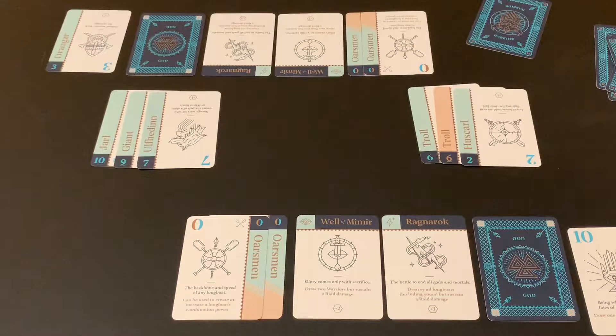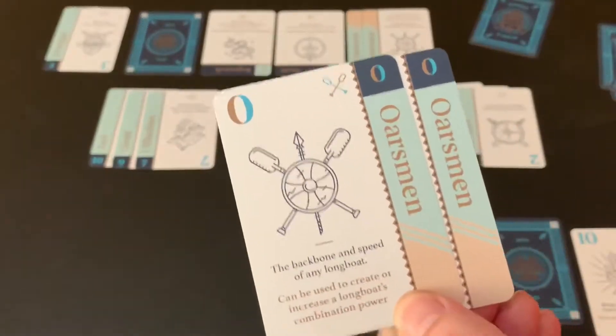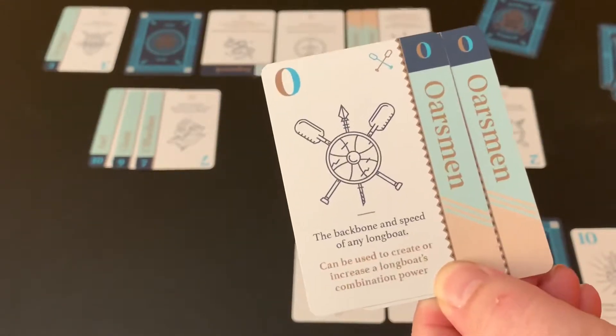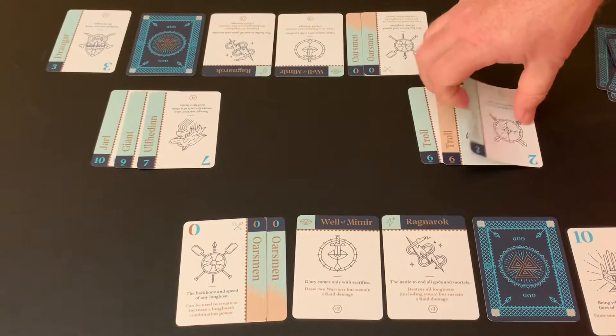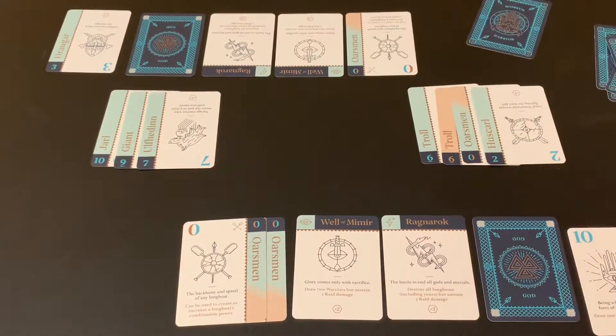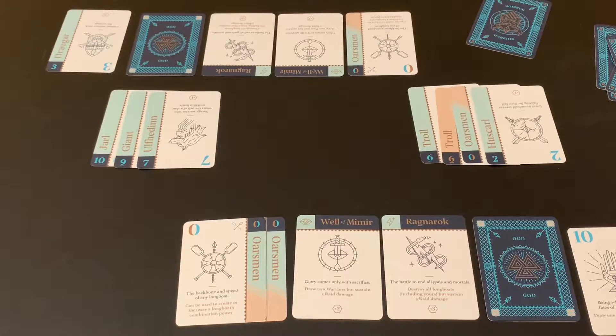You can also activate rune cards on your turn. The Oarsmen are value-zero cards — they don't add power to a longboat, but they act as wild cards to help create or strengthen combinations. For example, if I have a six, six, two, I could drop an Oarsman in as a six to make a Triple — allowing me to attack immediately twice — or use it as a two for a Double Double to attack three times. Each player starts with two Oarsmen; once used and killed in battle, they're gone unless a special ability brings them back.